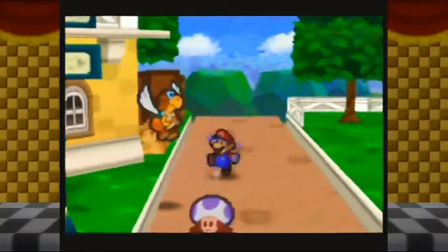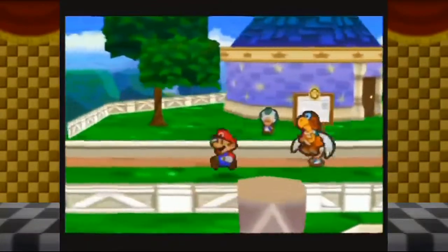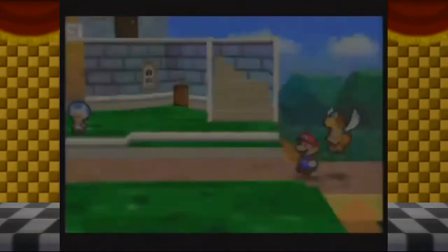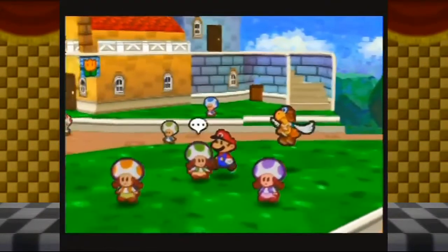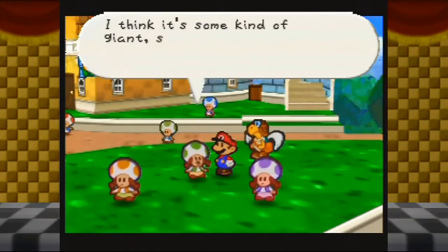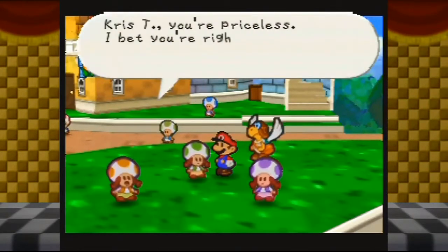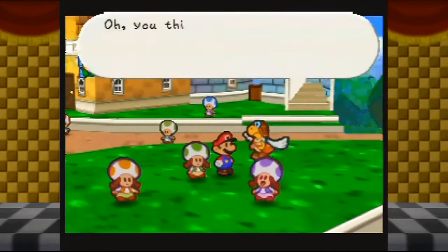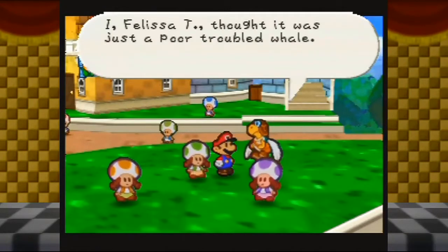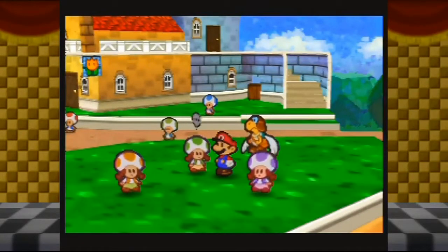Let's get ourselves a recap of what is going on right now, because we're getting ready to start up another chapter here. I heard that someone saw a huge monster at the port — I think it's some kind of giant scary fish that rose from the deep sea. I, Felicity, thought it was just a poor troubled whale. So now we've got the names of two of these toads.